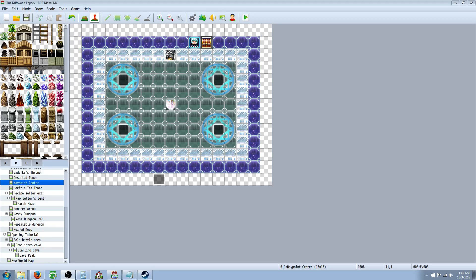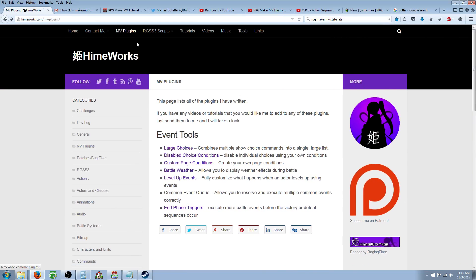Hello everybody, Drifty here from Driftwood Gaming, and we're back with another RPG Maker MV tutorial. In this tutorial I'm going to show you guys how to have an enemy drop more than three items, and also another way to just get loot.